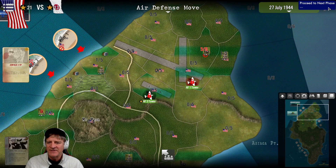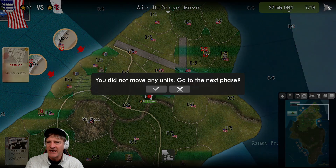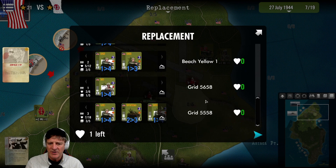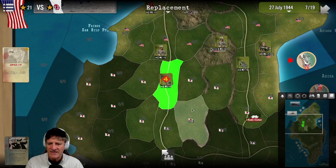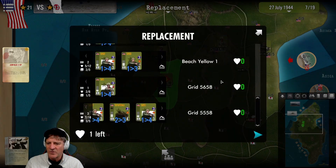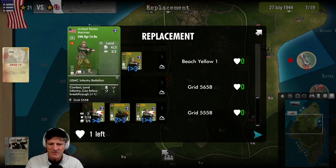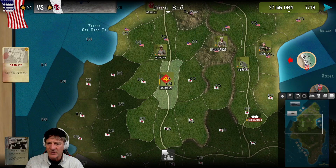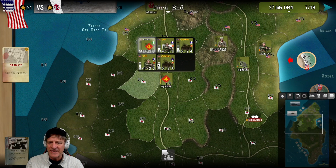Air defense - we haven't seen any Japanese planes, so we won't worry about that. Replacement phase - we replenish the 25th Regiment 3rd Battalion on the eastern part, because we're going to have to attack this pillbox, bringing them up to full strength of five. Our vanguard is getting replacements - we've got a strong armored unit and we can get that infantry up to strength. Looking pretty good, at least for this vanguard.